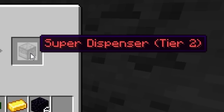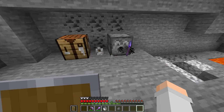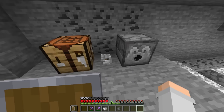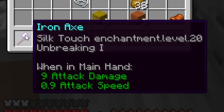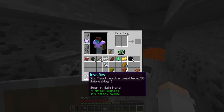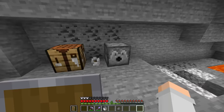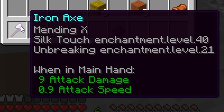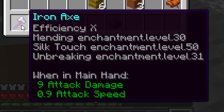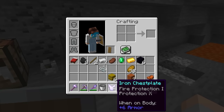Super dispenser tier two! First thing to check — if I put in an item that can be enchanted, what do I get? You get level 10. Wait — if I keep putting it in, does it just keep adding? Oh — silk touch level 20! I mean that's useless, but still. Does that mean I can get efficiency 20? Stop giving me silk touch. Unbreaking 10 — okay, this is really good. My axe is never going to break. Mending 10 — nice. Oh, we finally got efficiency!